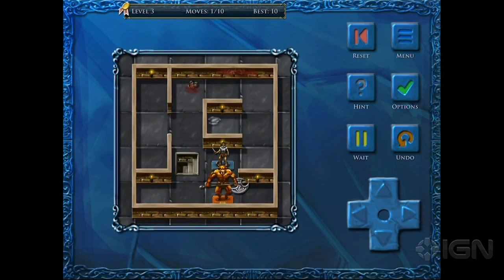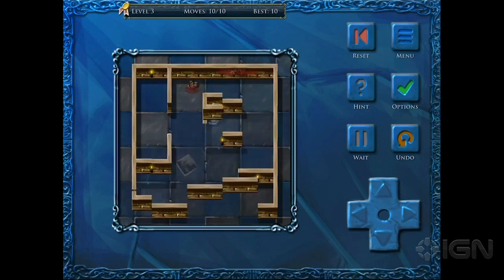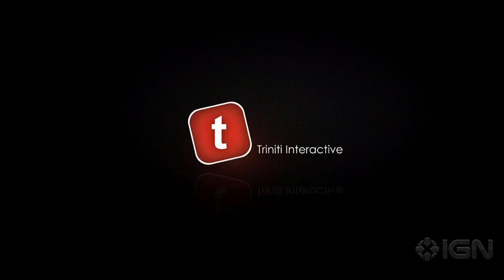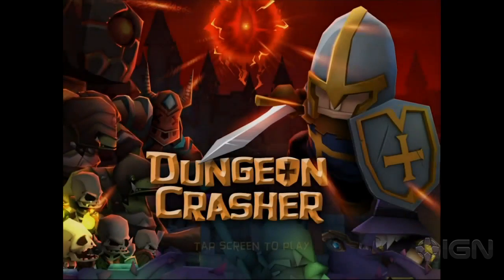So you're kind of trying to make it to the exit of each stage. He's always trying to move towards the player but does it in a specific way that they go over in the tutorial. I actually need him to go over here. Take that, Minotaur. I'm Thesaurus. Theseus and the Minotaur is free today as well. I wish it was Thesaurus and it taught you new words every time you beat him. Come on, game developers.